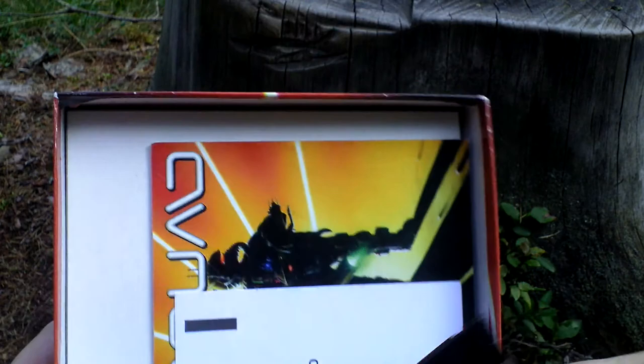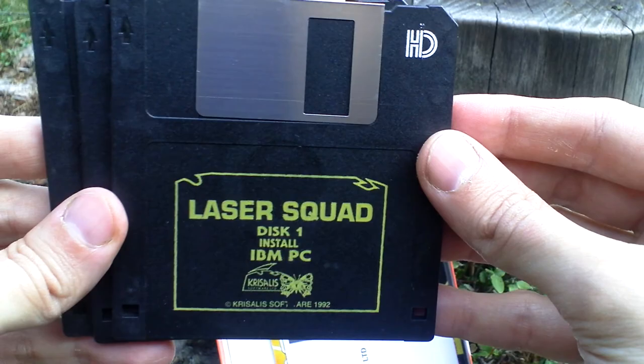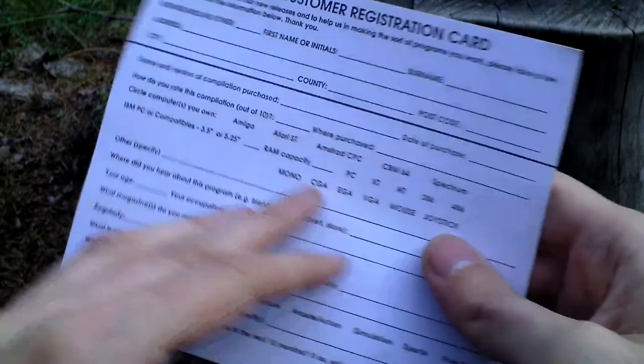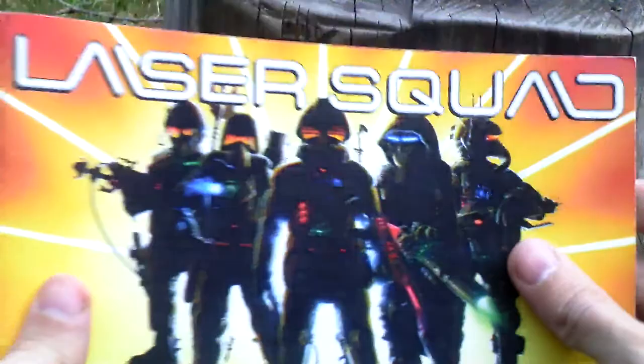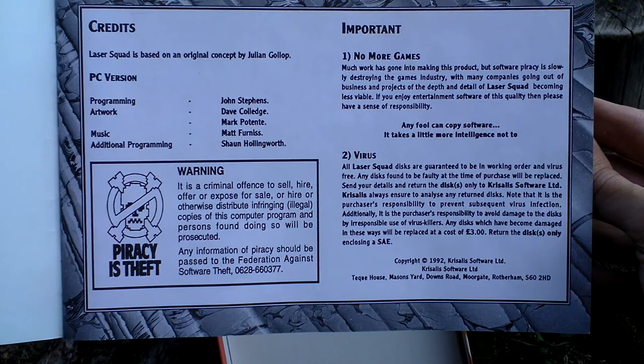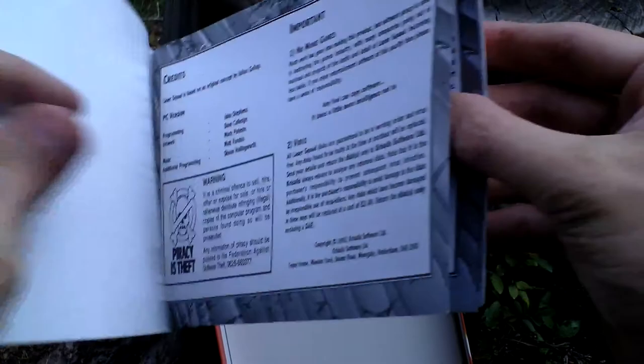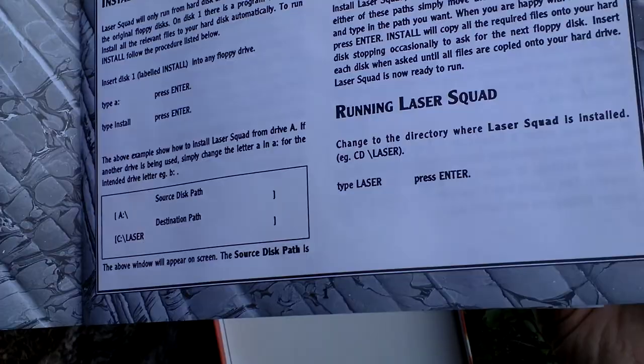If I open the box, inside first of all we have the game itself — it comes on three three-and-a-half inch discs. This is disc one, here is disc two, and finally disc three. Then we have a registration card from the publisher Chrysalis that you could fill in and send back, and the last thing is the game manual which is quite an unusual format. Here you can see the credits, based on an original concept by Julian Gollop, and here the people who participated in making it, something about installation setup and such.